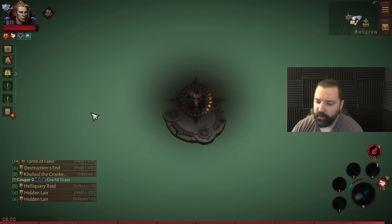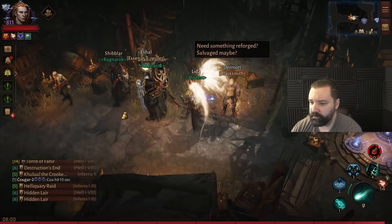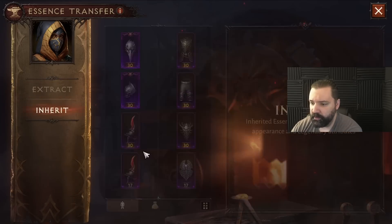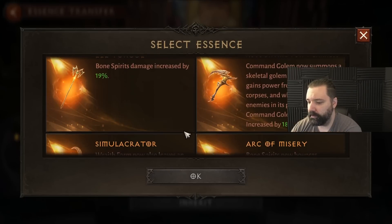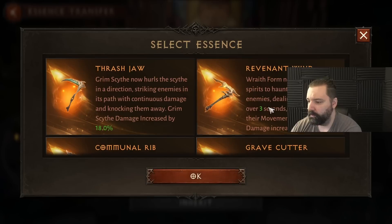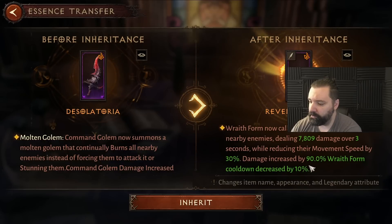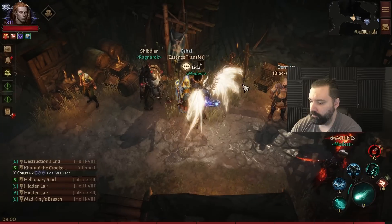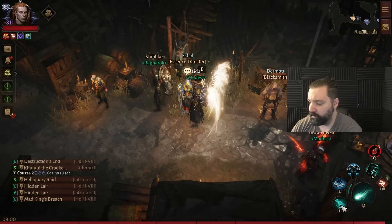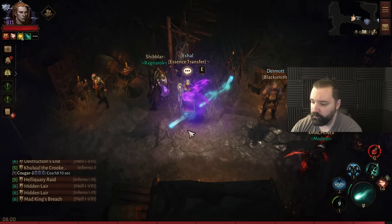I'm going back and I'm going to now change both of those main hand essences — or I'll change one first — to Revenant Wind. This affects Wraith Form. Revenant Wind has an awakened property of reducing the cooldown by 10%. Now when I use Revenant Wind tied to this Wraith Form, let's look at the cooldown that occurs.